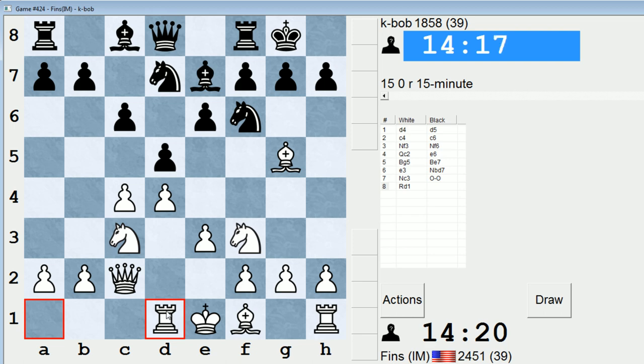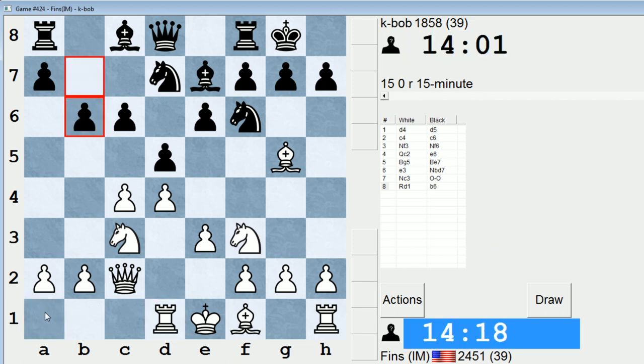I saw this in a Kramnik game — I believe the game Kramnik versus Yusupov from sometime in the 90s where Kramnik won. Wait, was it Yusupov? It might have been Nikolic or someone like that. I'll see if I can find the game and post it in the comments. But basically what Kramnik did is, after rook d1, an eventual trade on c4 resulted in Kramnik taking with the bishop and then playing a3, bishop a2, and bishop b1, which I thought was a neat maneuver. So I may try to do something similar.